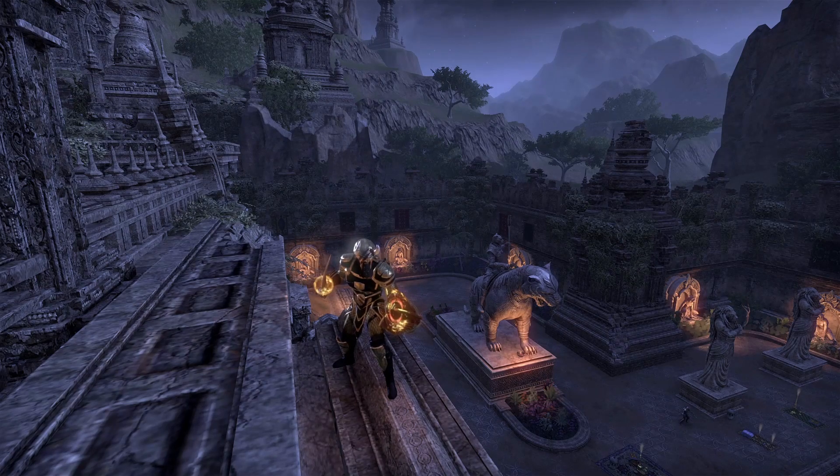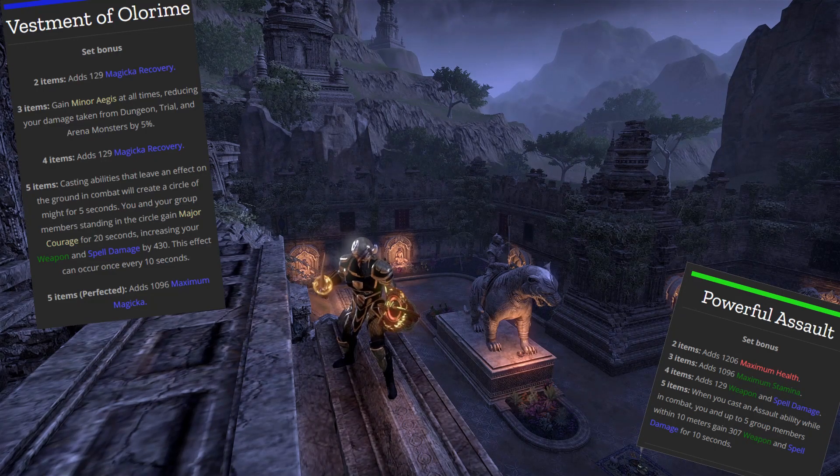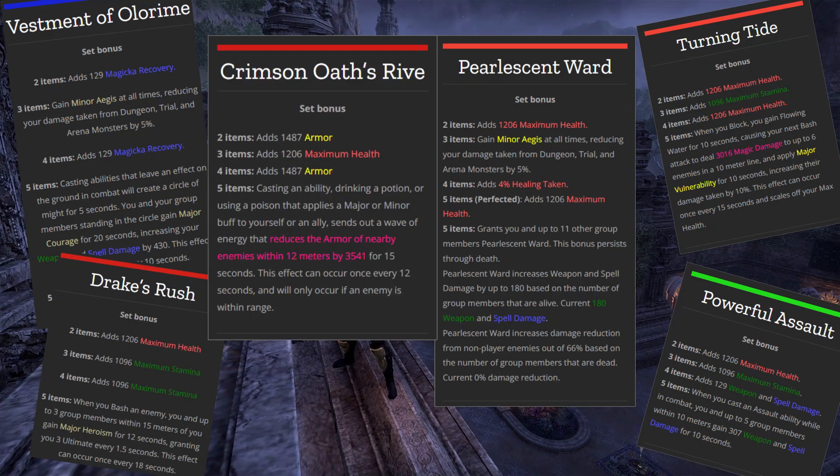For dungeons, there have been a lot of options for tank sets for a while due to the smaller group size. You can benefit from a wide variety of sets and you also have less group members available to wear group buff sets, and less people benefiting from them as well. Sets such as Powerful Assault, Vestment of Olerim, Turning Tide, Pearlescent Ward, Drake's Rush, and Crimson Earth's Rive are all great four-player content sets.